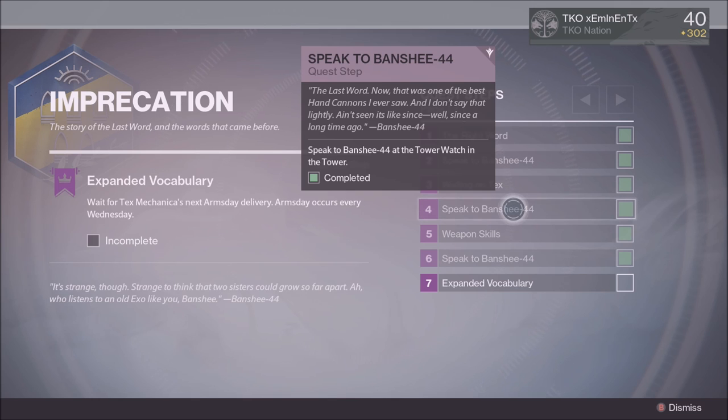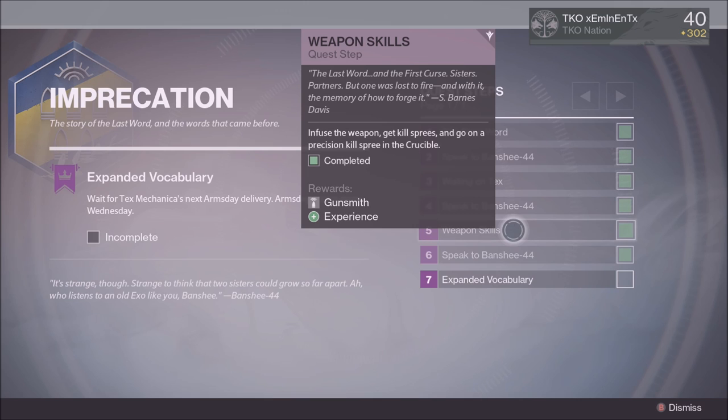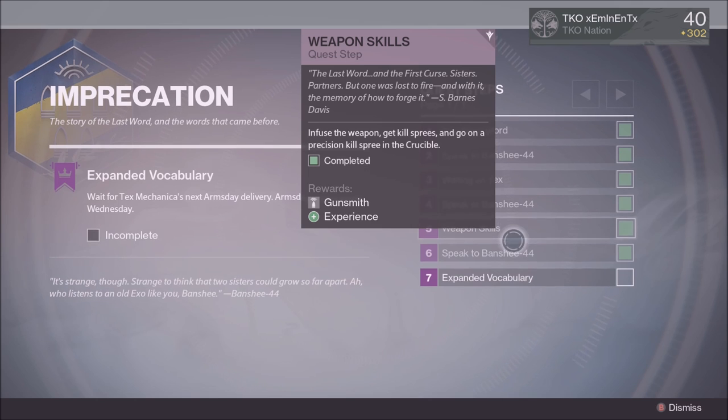When you get the common version, you need to infuse it to light level 280. Now this is where the confusing — and only hard — parts come in. Once you get that hand cannon and infuse it to 280, you have to get seven headshot kills in one crucible match. They have to be precision kills — obviously, because they're headshots — and it has to be in one match.